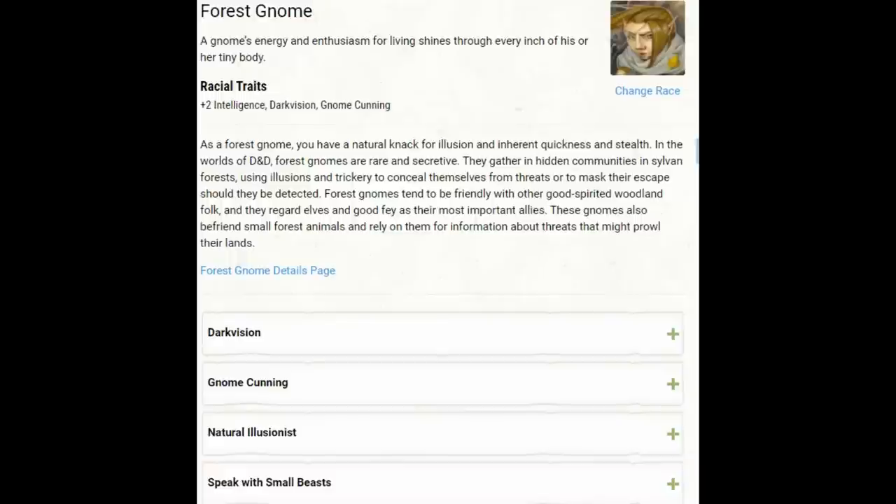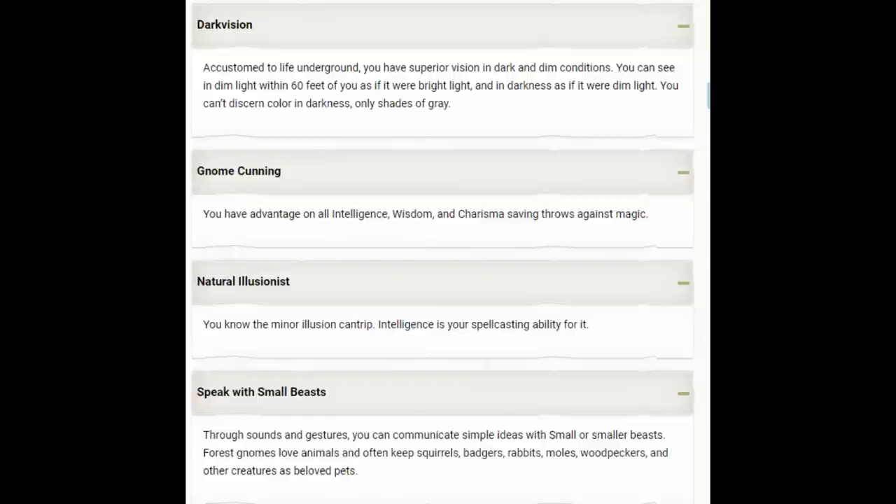No matter how you envision your gnome, they have a number of nice abilities. We're going to get a +2 to intelligence and +1 to dexterity — exactly where we want it with an Arcane Trickster. In addition, we get darkvision, always useful especially for a rogue. Gnome Cunning is really good — advantage on intelligence, wisdom, and charisma saving throws against magic. This comes up all the time, especially wisdom. Then we're going to get a free cantrip: Minor Illusion, which goes nicely with our magical concept.